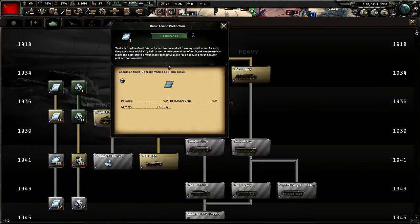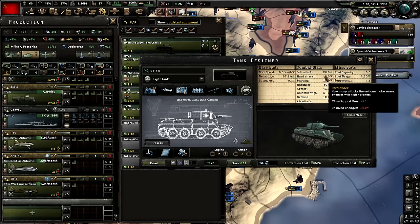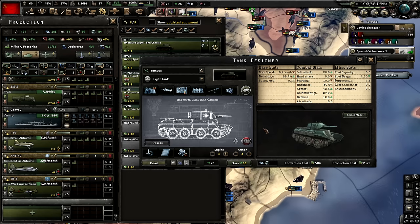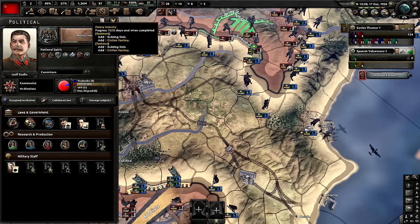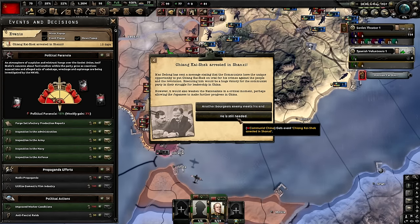Now that I have basic armor protection, it's time to change up the design of the tank. I'm also going to put the close support gun on — it does mean we lose a lot of hard attack, but the extra soft attack is just too godly. We are, of course, going to be changing its name to something a little bit more appropriate — this is the latest YouTube member's name and I'm going to have to stare at it the whole game. Nice and early war economy! So many more factories. I do love the Chiang Kai-shek arrested event — it all completely messes up history, but we'll keep everything going historical.